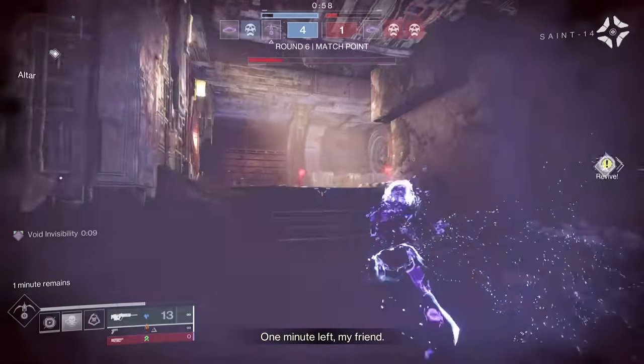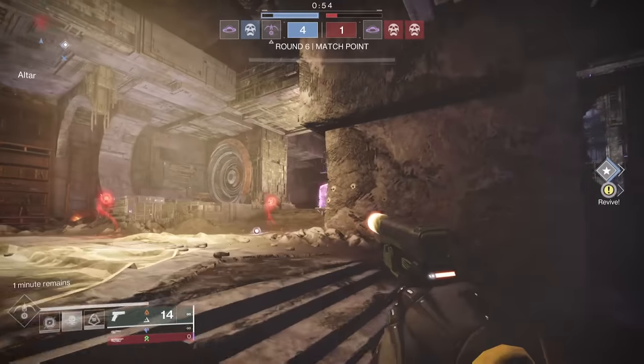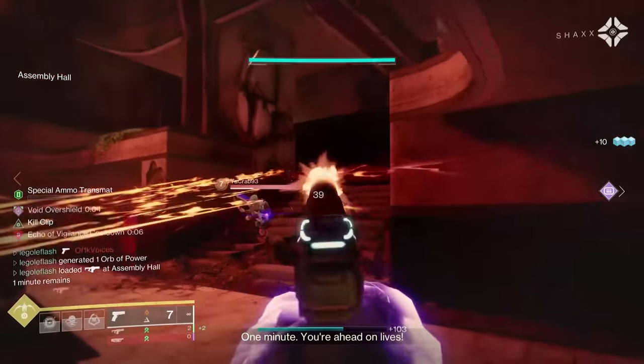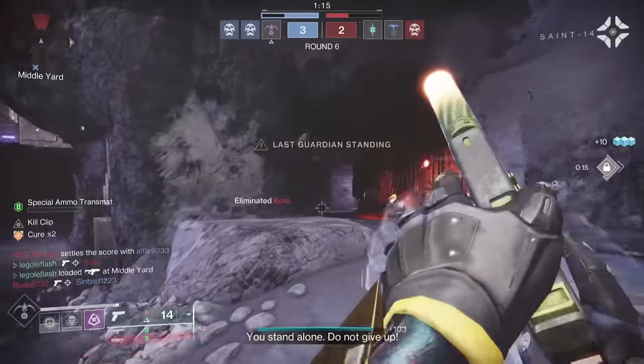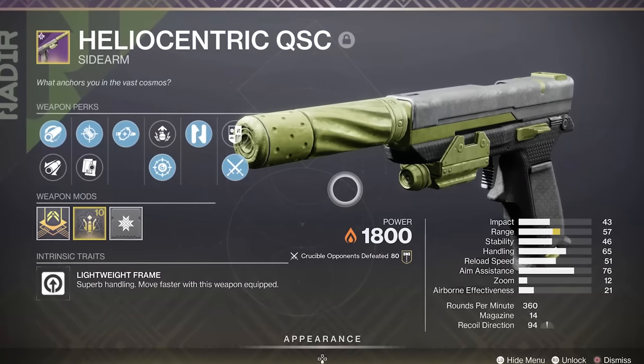So how the heck did this thing become one of the top 10 weapons in Trials of Osiris, even topping Drang — a sidearm that's craftable with more range and a faster optimal TTK that hasn't wavered between updates? I believe the answer will help you understand what roles you're looking for and how to use the Heliocentric QSC sidearm.